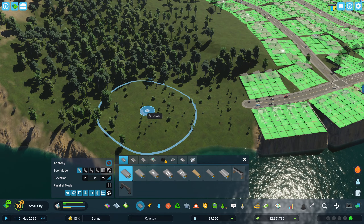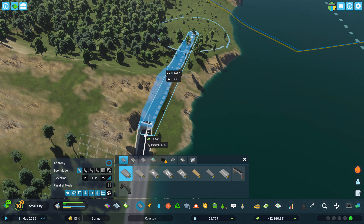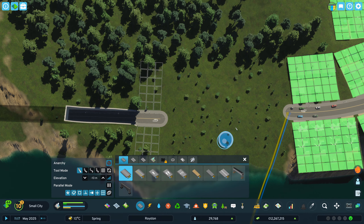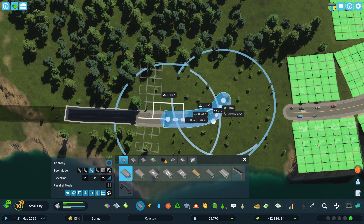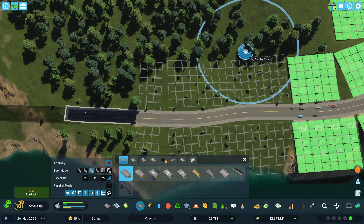How about if we get you flat here, something like this, and move you over here. That seems to be pretty good. Let's do that and then connect this one over here. That is a little bit more complicated — let's try this one and go up to zero. Fair enough, I think.